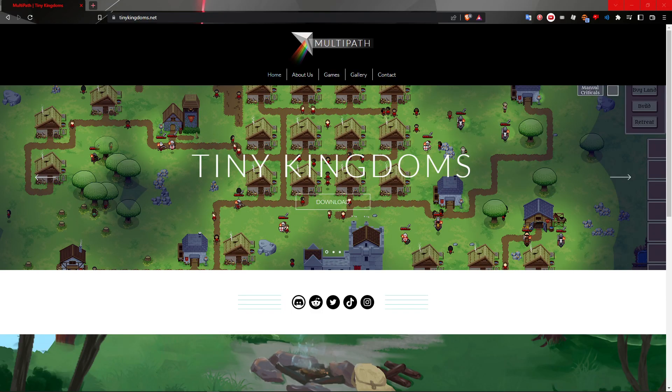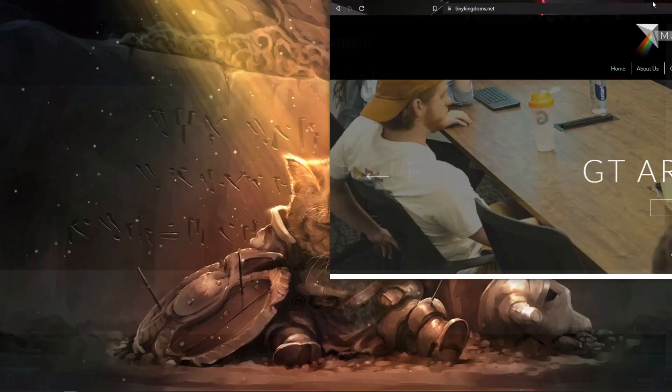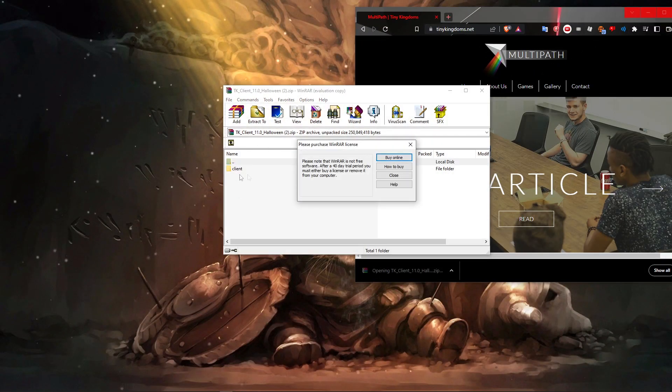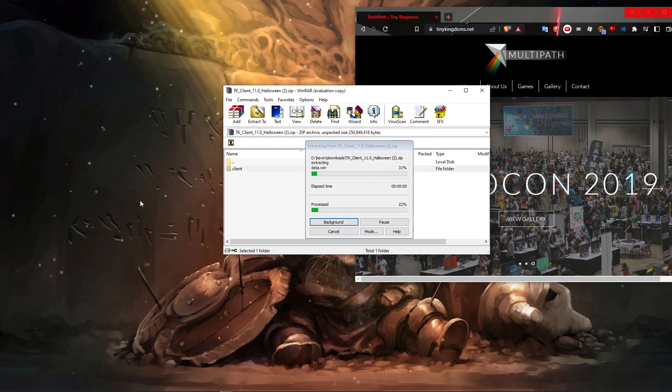First things first, we gotta download the game. Head over to tinykingdoms.net and click on the download button. Once that's done, a zip file will be downloaded and you'll want to extract the contents of the folder onto anywhere you like — your desktop, you name it. For now we'll do it on the desktop just to keep it easy. Here we see that there's the clients folder. We can just drag and drop this onto our desktop and simple as that.